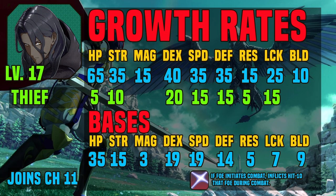He has 65% HP growth, 35% strength growth, 15% magic, 40% dex, 35% speed, 35% defense, 15% res, 25% luck, and 10% build. He also has an innate 9 build, so he has pretty high build on Thief, which is actually surprising.